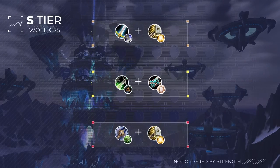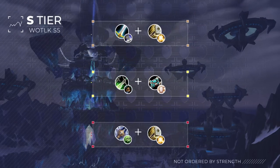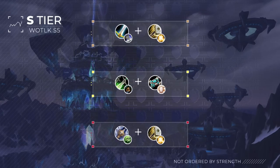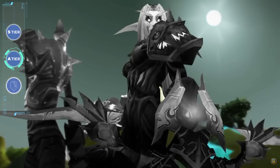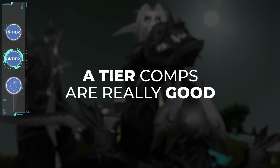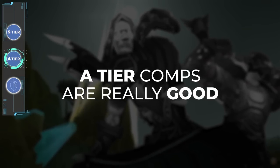With that we have our 3 comps that will define the meta during season 5. These combos have really consistent win rates across the board, and although they have a few counters, they are far and few between. Now it's time to look at the A tier, where we will be breaking things down by class. Being on the A tier still means the comp is really good — even though these might not be the best setups, they are still super competitive even at the highest end of the ladder.